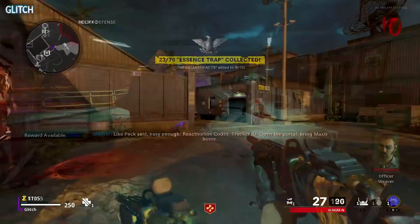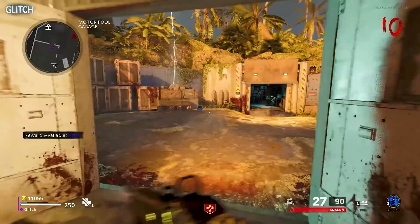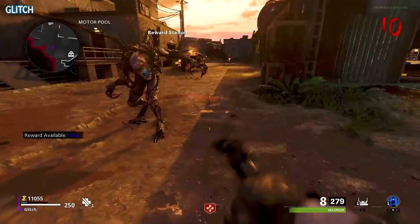Now you must use this trap to collect the essence of three mimics. But this can only be done with the ones that spawn from areas that have numerous fake drops on the ground, which will only be once around. So it will not work with ones that normally spawn.